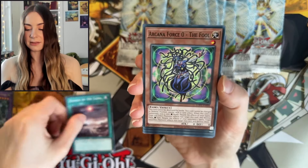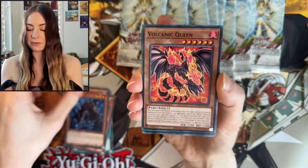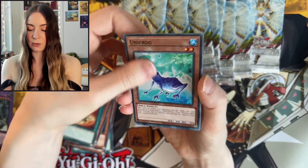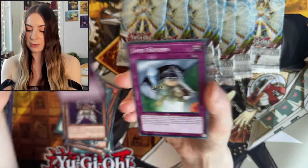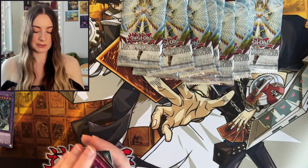We have Demise of the Land, Arcana Force The Fool, Dread Servant, Volcanic Queen, Owner's Seal. We are getting quite a lot of the rares, which is normal. I just want to see more Ultimates and more Supers.